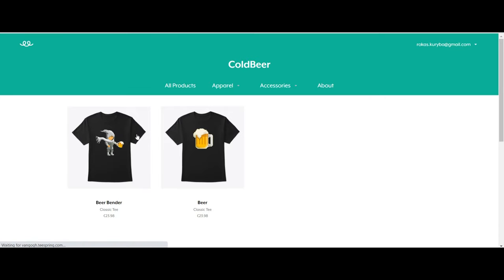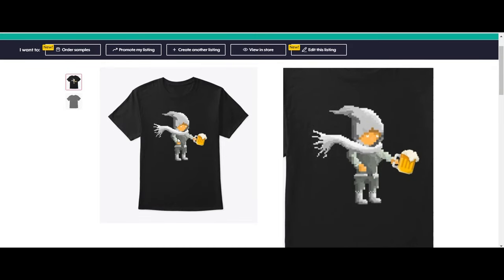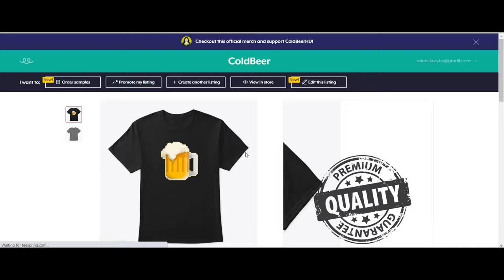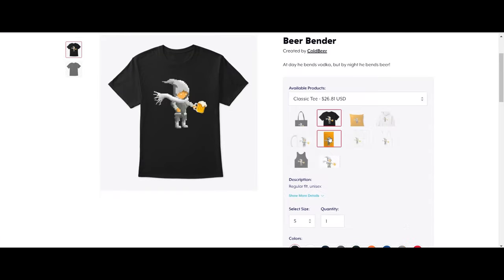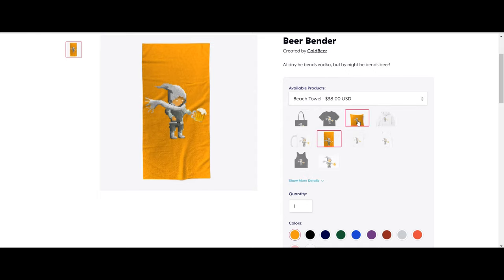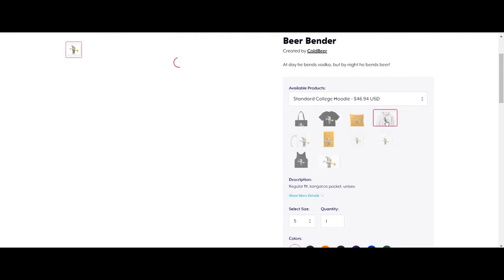This video is sponsored by me and my T-shirt designs — Bearbender and Bear. I made those by myself, painted pixel by pixel. It took me about 30 years to achieve this quality while not being an artist. If you want to look original and at the same time help me out, buy my T-shirts and become the coolest person in your country. You'll find the link in the description below.